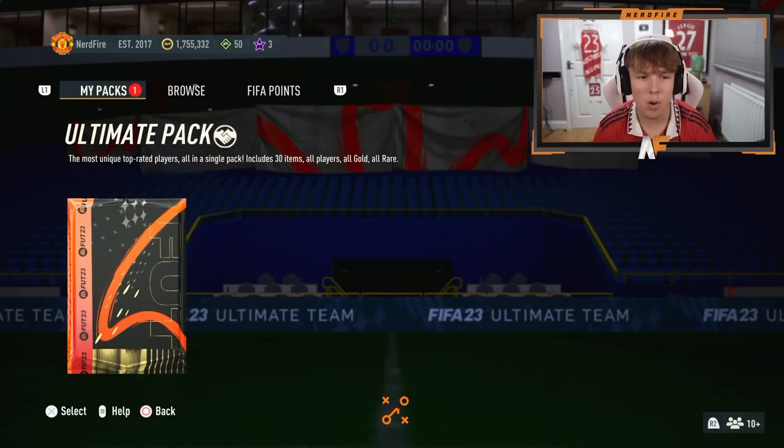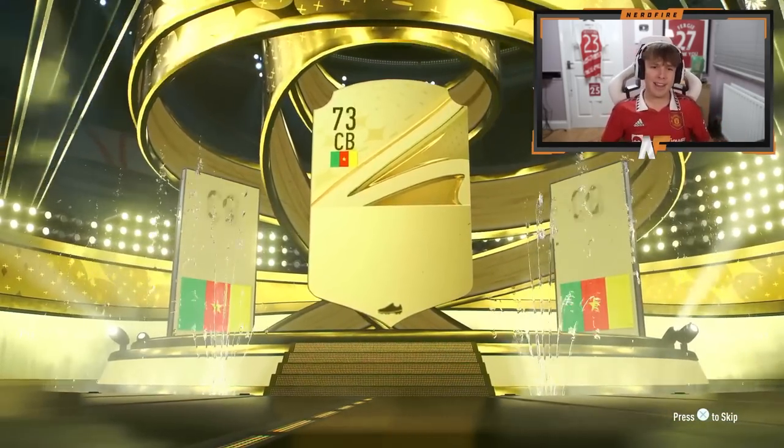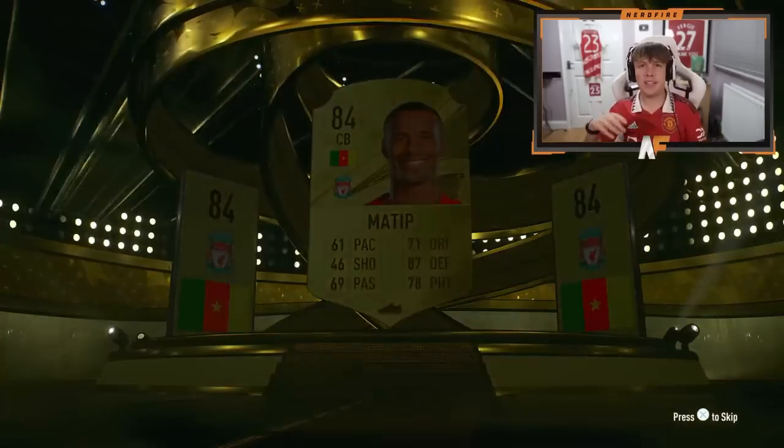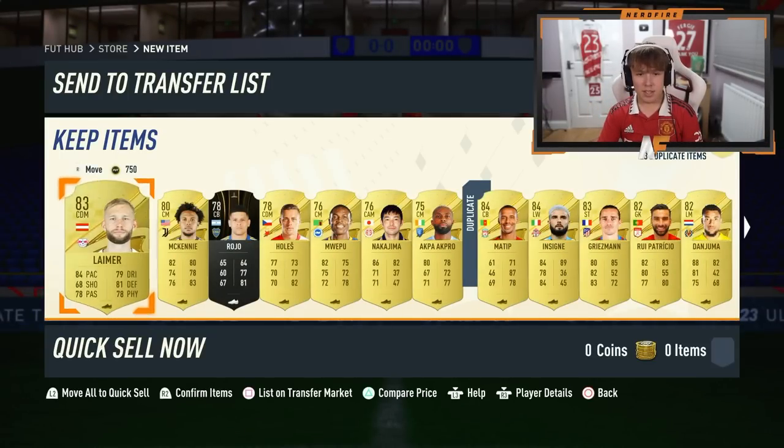Ultimate pack on the RTG - I got Thiago last time, can we get Rule Breakers here as well? No, it's not a walkout again - it's going to be Joe Matip in the tradable part, of course it is. Anyone else behind him? Literally no one good. Brilliant. That wraps up today's video on the max 87 hero pack - like I always say, let me know in the comments what you managed to get. Thanks for watching, please like, comment and subscribe if you enjoyed, and I hope to see you guys next time. Goodbye!